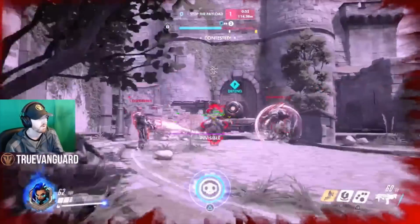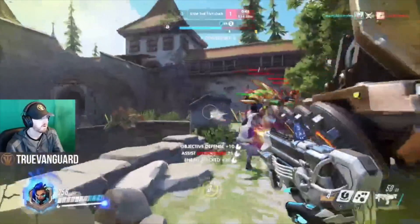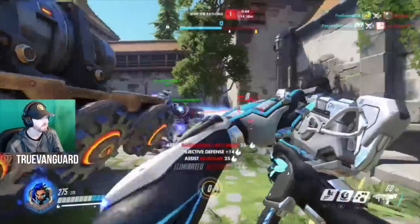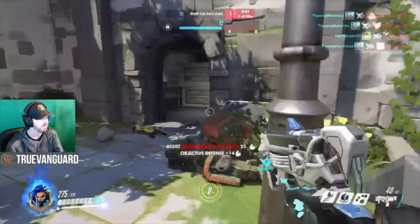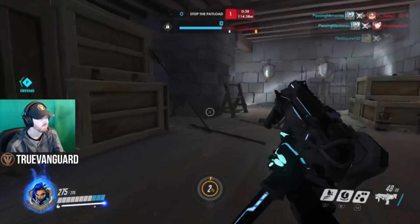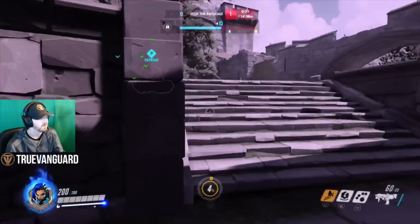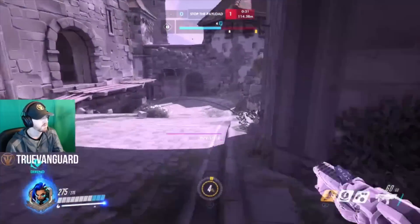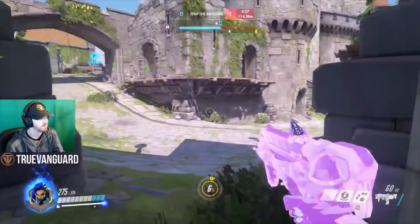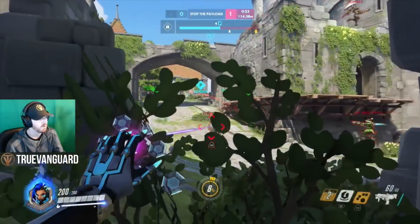As Sombra, your ultimate timing — if you get it right — is just so effective because of your stealth and translocator. You can insert yourself instantly, drop the EMP, and get out. If you time it well with your teammates' ultimates, you can make really short work of team pushes.